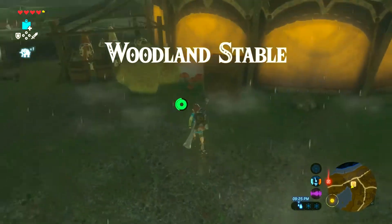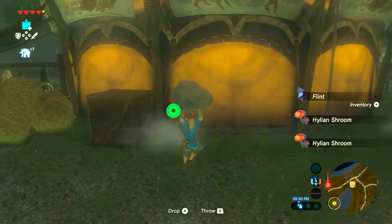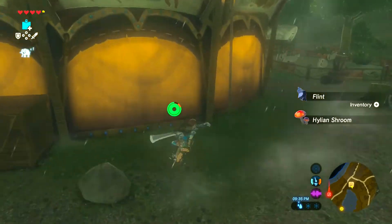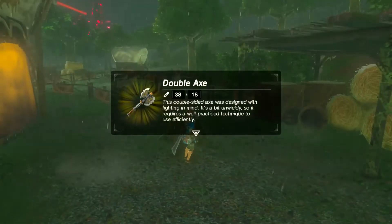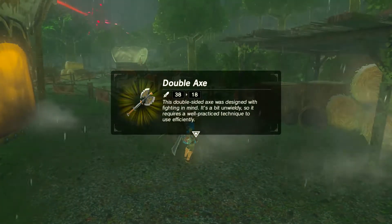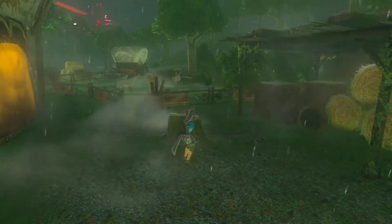Woodland stable. Oh look at that — a bundle of hilly inch rooms. We're gonna rock with some flint — how I picked up the flint I don't know. A double axe. This double-sided axe was designed with fighting in mind. It's a bit unwieldy.